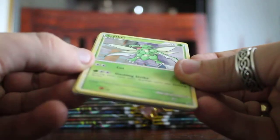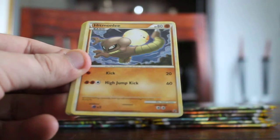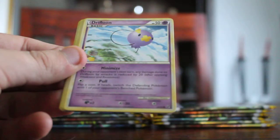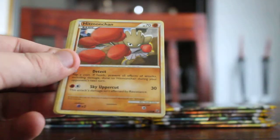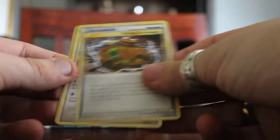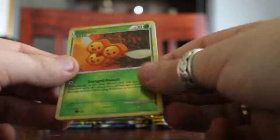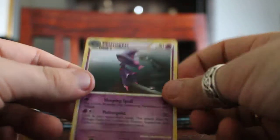Scyther — I actually like Scyther, he's awesome. Adish, Hitmonlee, Driftloon, Hitmonchan, Ruins of Alpha, Energy Exchanger, Radecate, Combee Reverse, and Mismagius — pretty cool. So that's it for this episode. Thank you guys for watching, and I'll see you guys for the next episode.